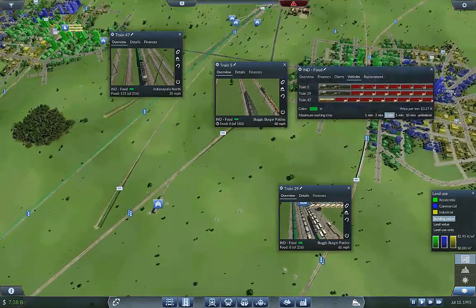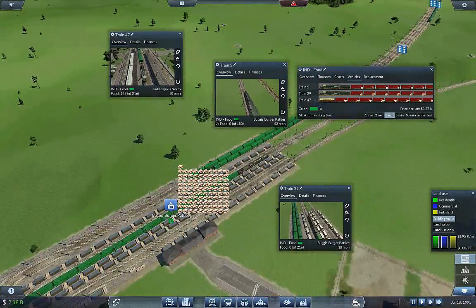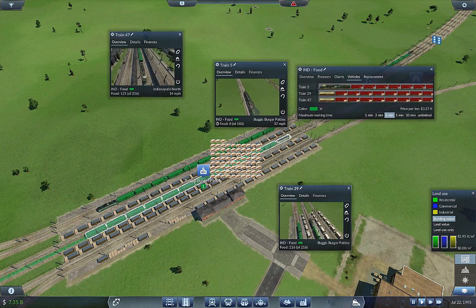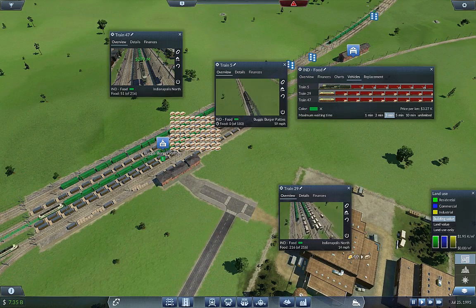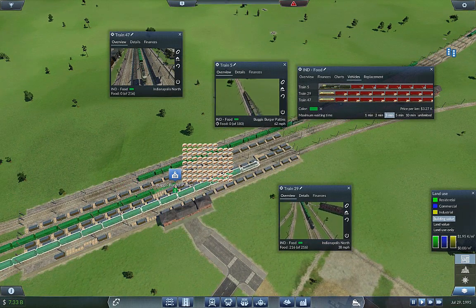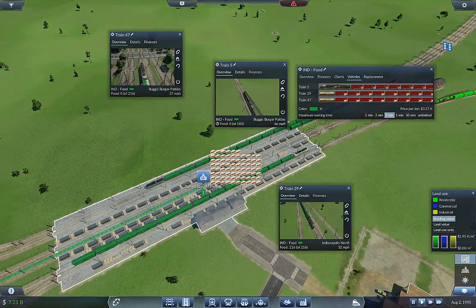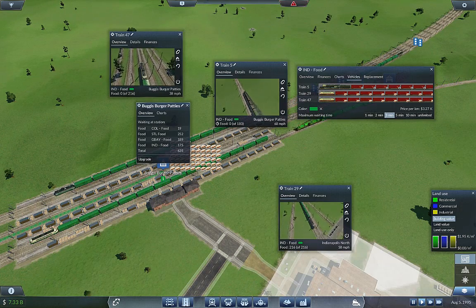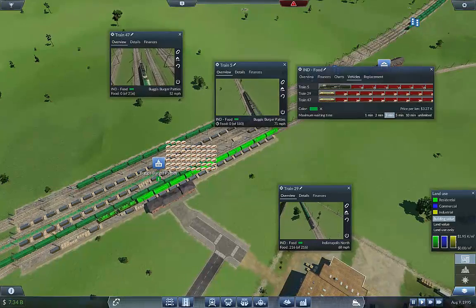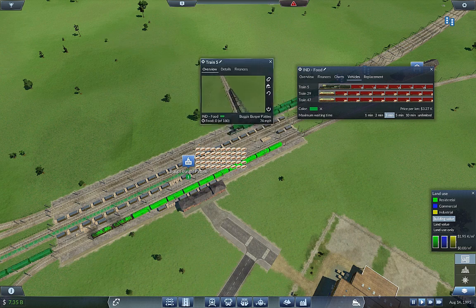Unfortunately we have to replace this one as well, but then they'll all be the same age, which is good. Look at the food now — a massive amount of food now that we're delivering more cows. Here we go for our inaugural event — this should fill up easily. This thing is processing massive amounts of cows for us now, and Columbus Food has plenty in it. We're already delivering to four different cities, and we're using pretty much everything we're giving it.